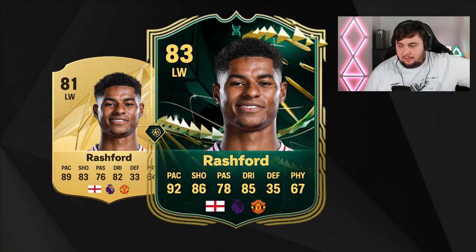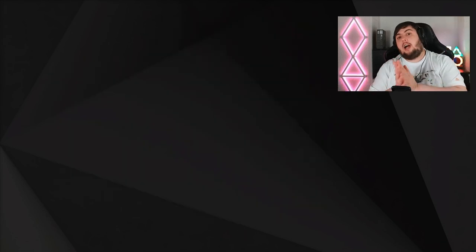Finally, the one and only Marcus Rashford. His rating has been severely dropped from 85 to 81. His base card sits at 89 pace, 83 shooting, 82 dribbling, and 64 physicality — an all-round decent card. With the evo he goes to an 83 with 92 pace, 86 shooting, 85 dribbling, and 67 physical with the Power Shot Plus. He can play left mid, left wing, and striker — that could actually be my personal starter striker card.